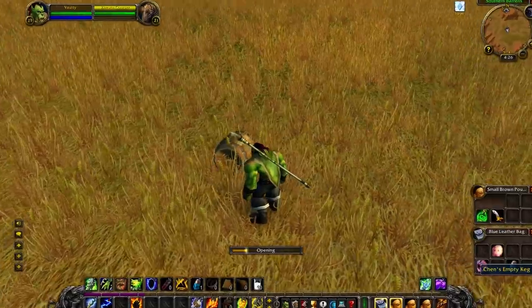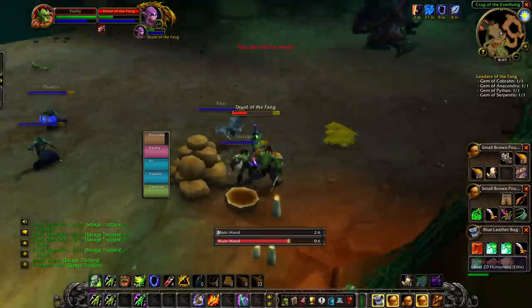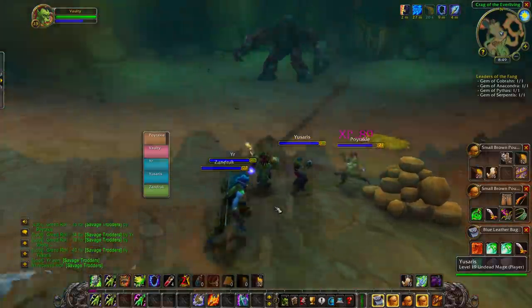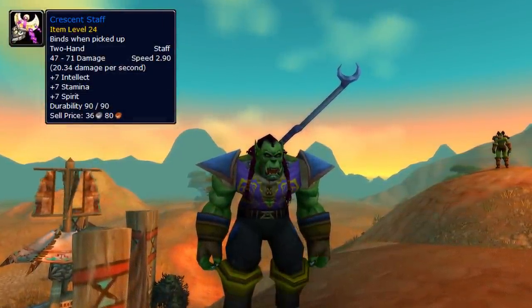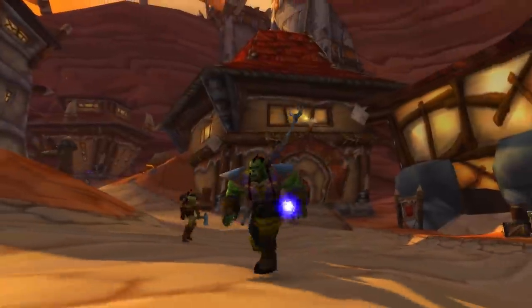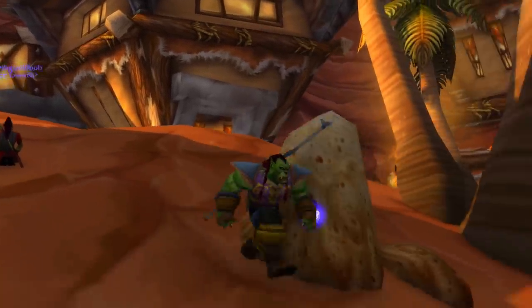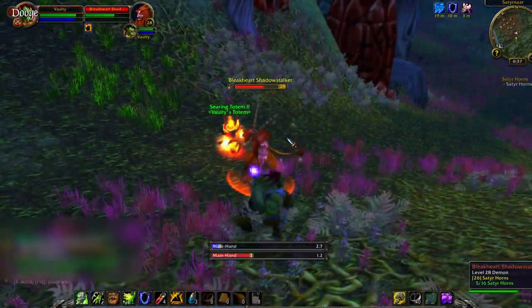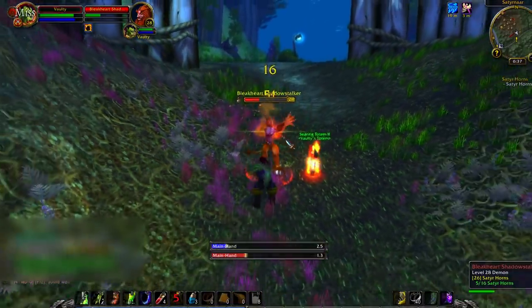Number 4 on this list is the Crescent Staff. There are quite a lot of items in Classic WoW that require a quest chain, and this one is a little bit hard, but the reward is the Crescent Staff. It has a really insane amount of DPS compared to pretty much any two-handed weapon you can get at the time. Unfortunately this is Horde only, but if you're on the Horde and you play any kind of melee class, you definitely need to get this staff — even if you're a warrior — because the DPS will be way better than any two-handed axe or sword you can find.